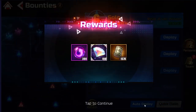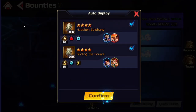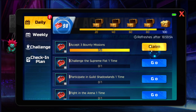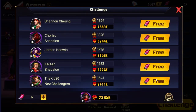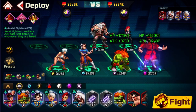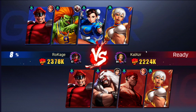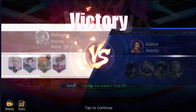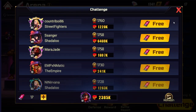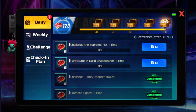For the bounty mission, just quick claim, auto deploy, boom — auto collect and that's bounty done. Then for the arena, just do a fight. This is the strategy and team I've been using — I already have videos with team building tips so go check those out. Victory, nice! And that's the arena done. I'll do more arena fights after the video.